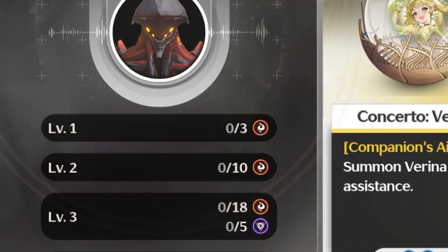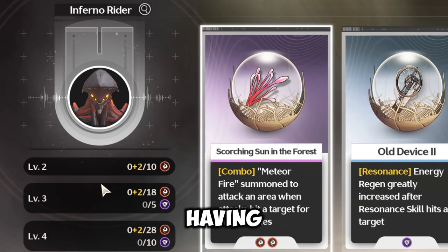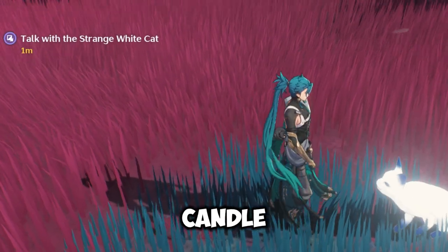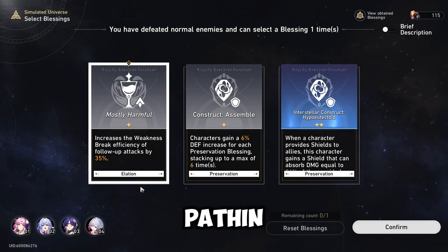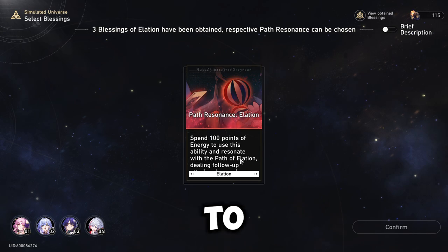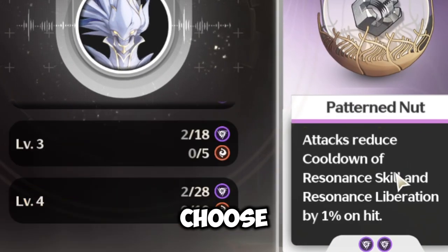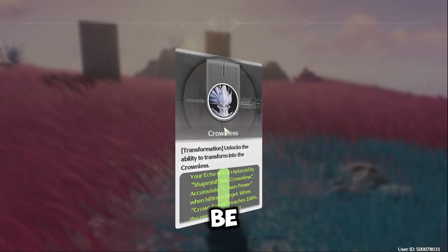The reason why is very simple — you want to upgrade your echo level by having the same element path, kind of like Honkai Star Rail paths in Simulated Universe where you choose the same path buff to get stronger. The more same element icons you choose, the stronger your echo will be.